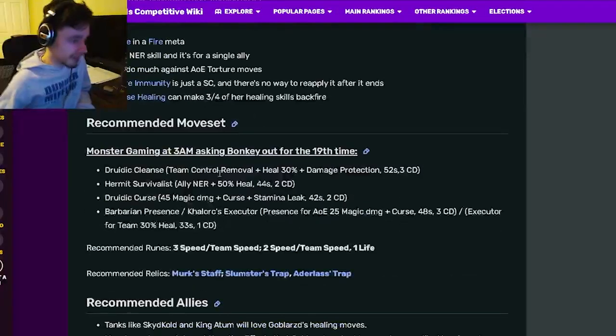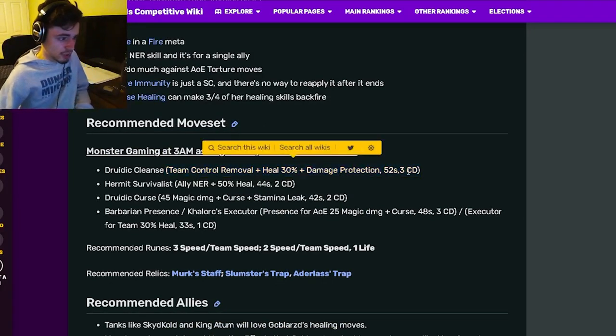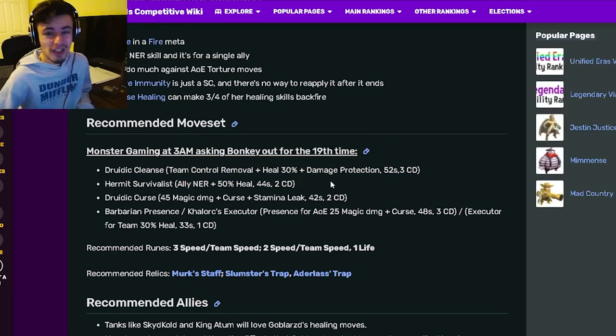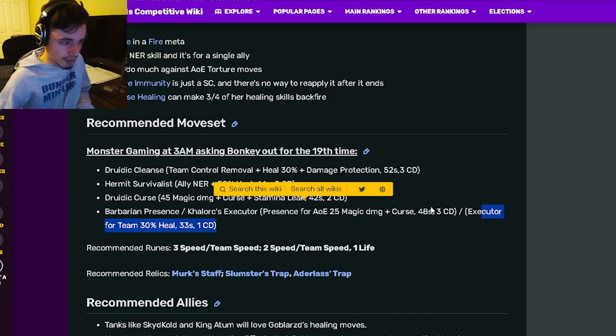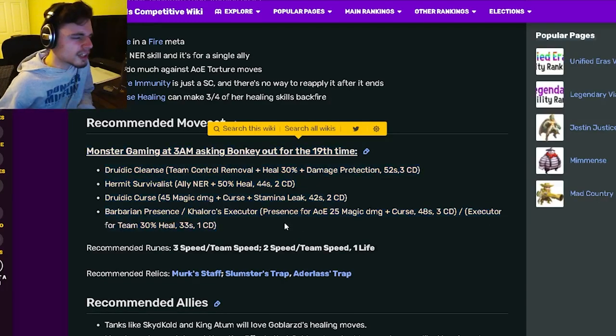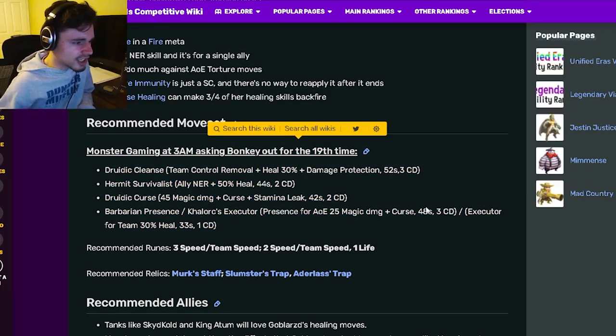Reverse healing can make three-fourths of her skills backfire, which is kind of a problem, but luckily most monsters don't have reverse healing. Now her move set: she has a team control removal with heal 30% and damage protection, which is a really good move. She has an ally NER with a 50% heal, which is another pretty great one. She also has a curse and stamina leak move, and an AOE curse — or you can pick a team heal — though I would probably stick with the AOE curse.